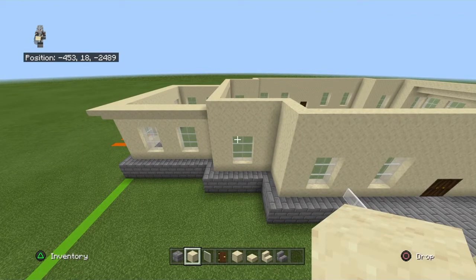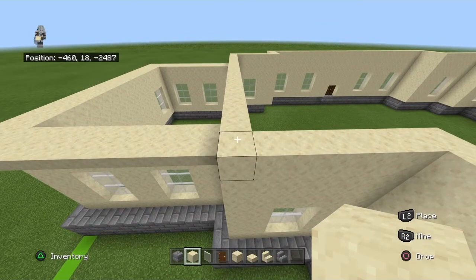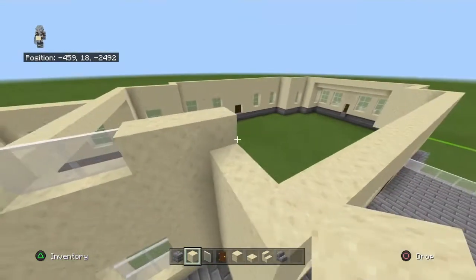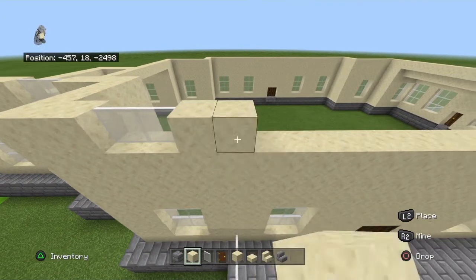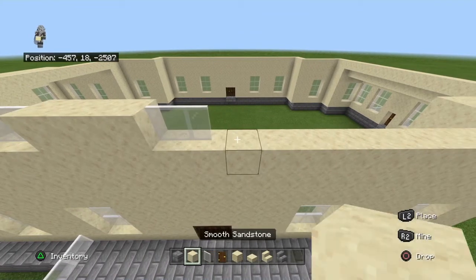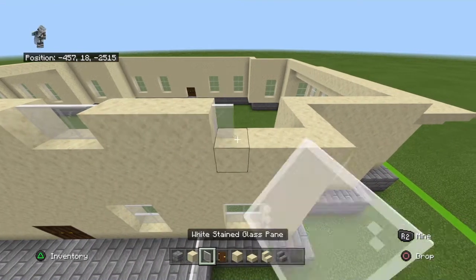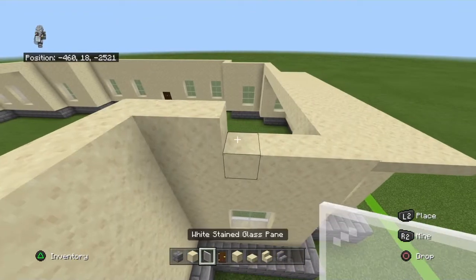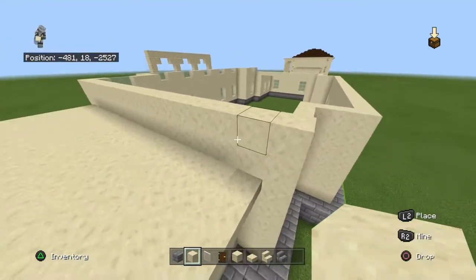Going around the build in the same fashion as before — except taking off the two sides — place two smooth sandstone, two white stained glass panes, three smooth sandstone, right with one, two white stained glass panes, three smooth sandstone, two white stained glass panes, three smooth sandstone. Continuing: two white stained glass panes, three smooth sandstone, two white stained glass panes, two smooth sandstone. Then move backwards with three, right with two, then two white stained glass panes, two smooth sandstone, and go all the way to the back smooth sandstone. The sides do not have any windows — you can add some if you'd like.